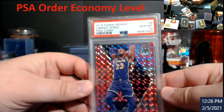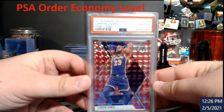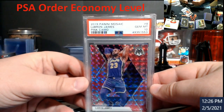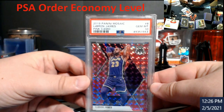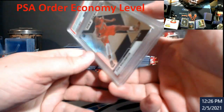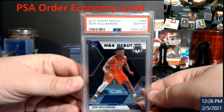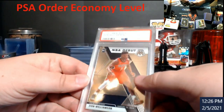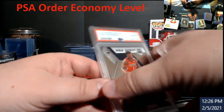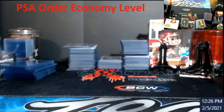Mosaic LeBron James pink camo PSA 10. If we could have had this back about three months ago it was worth way more money, but we take what we get because other cards have gone up since then. This gave me an understanding that I was being extremely hard on Mosaic cards I was sending in, and it might end up benefiting me in the long run with the other Mosaic I sent in.